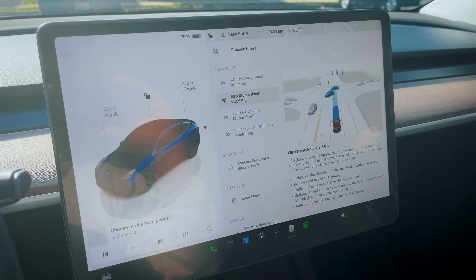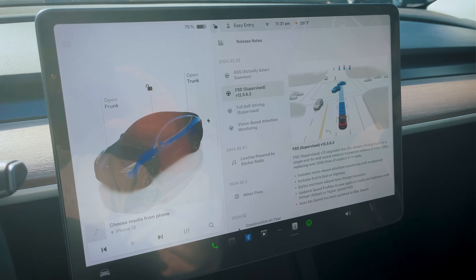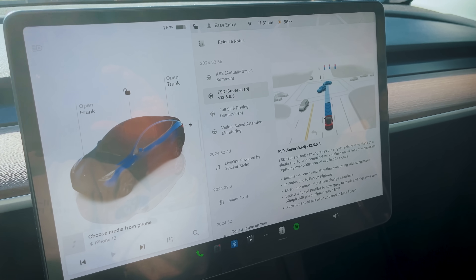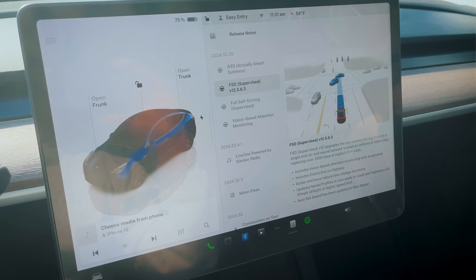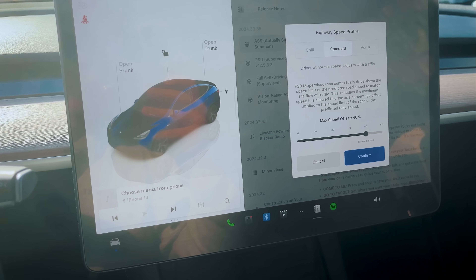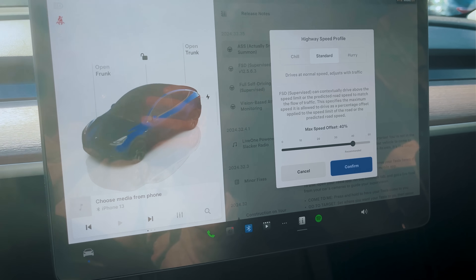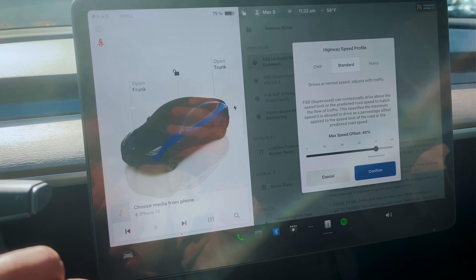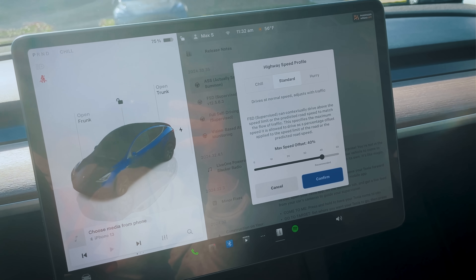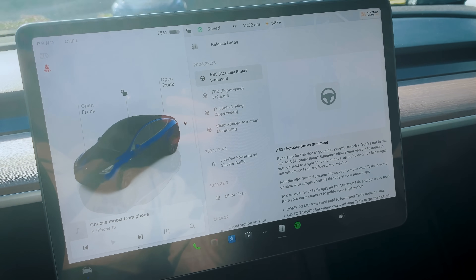Welcome back to another ride. We got a new update today, 12.5.6.3 — this is the end-to-end AI version, both on highway and local streets. Let's go test it out. There are some new screens: I got a pop-up and now I get to choose the driving mode and the speed offset. I'm just going to stick to the default and see how that goes. We'll confirm it and we're ready for our ride.